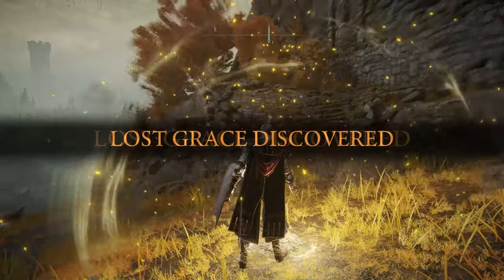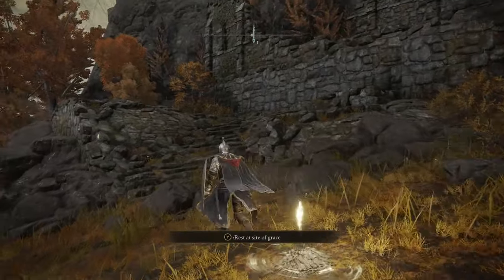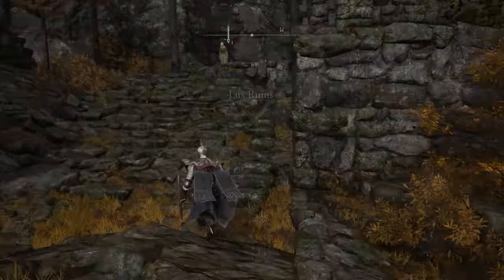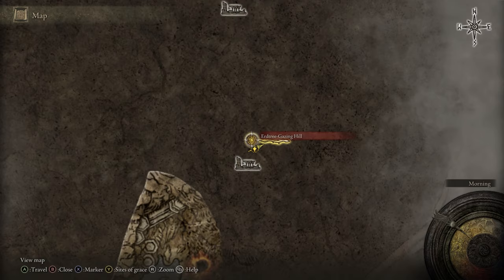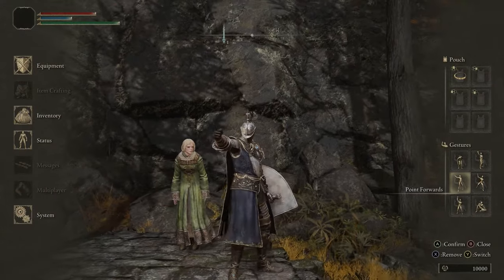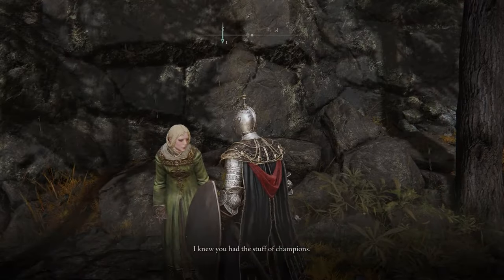This is the location where I said in my first video that Raya was located — she would spawn here, you could talk to her, and then she would take you to the Volcano Manor. But a lot of y'all in the comments have been saying that she isn't located here, that she's actually located over by the Grand Lift, which is awesome if she's there for you. I just wanted to prove that she actually is at this location, at least for me. Everything that I've done up to this point, she should spawn right here for you. If she's not here, then you've probably done something differently, or maybe you haven't talked to a specific NPC or killed something. She should be right here if you've followed this guide.